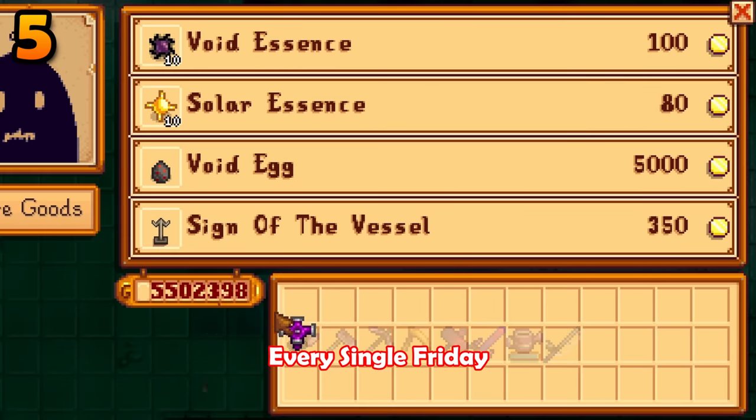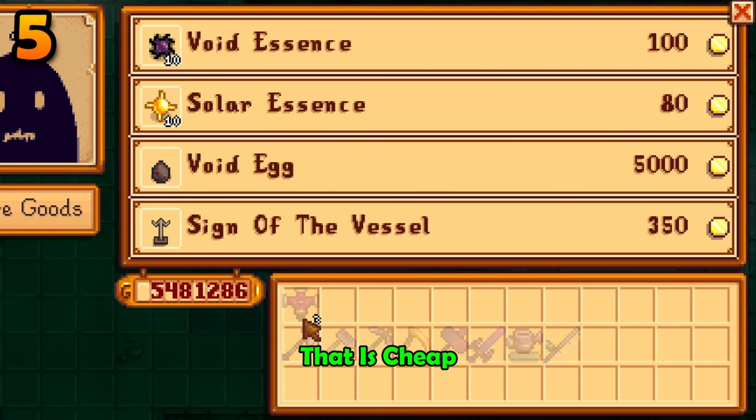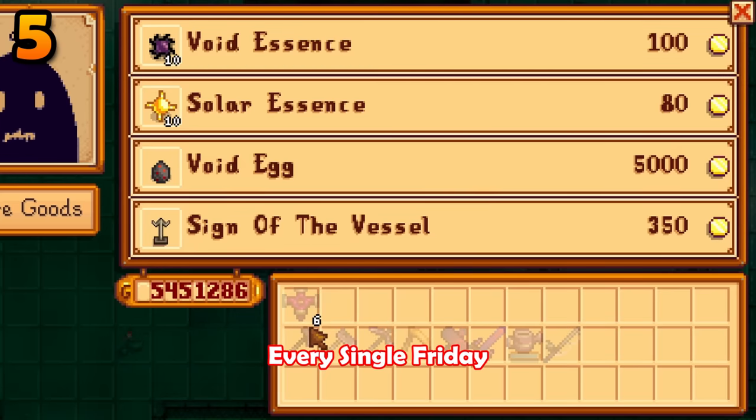Krobus sells Iridium Sprinklers every single Friday for 10,000 gold. That is cheap — make sure to visit him every single Friday.